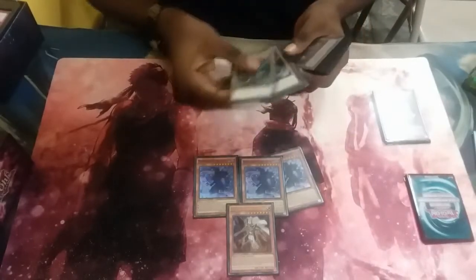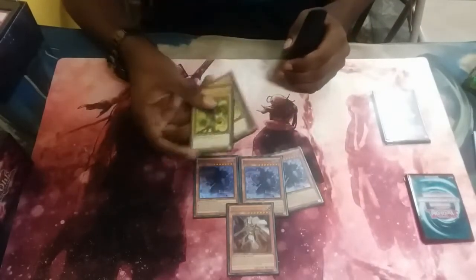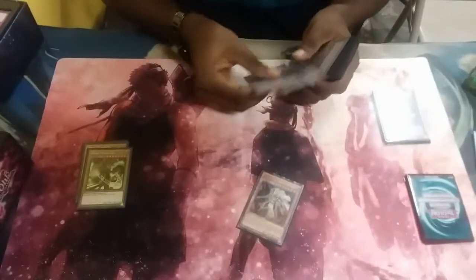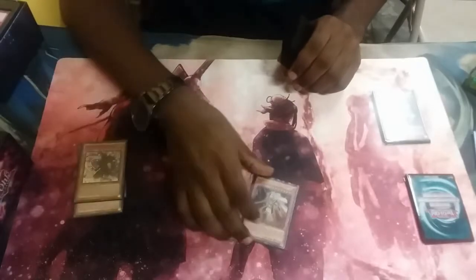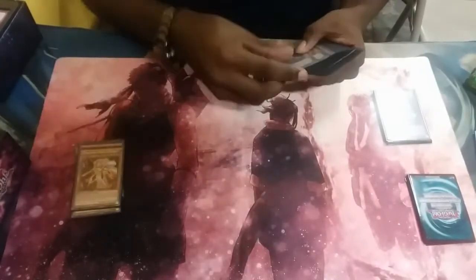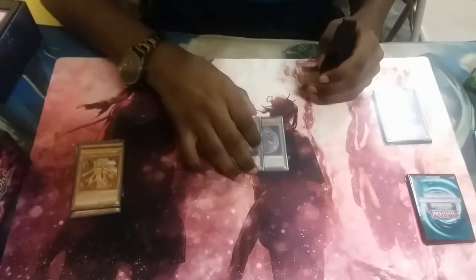Some people like to play 2 Magician of Dark Illusion, but I like to keep him at 3 because we are playing Pot of Desires in this build. He's a 3-of just because of how good he is with Circle, and it's kind of like a staple. Mahad is just a personal choice because I really like the first anime.